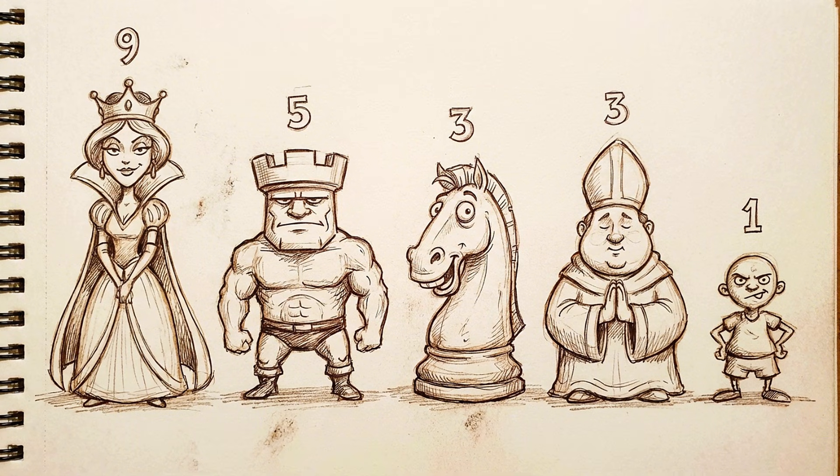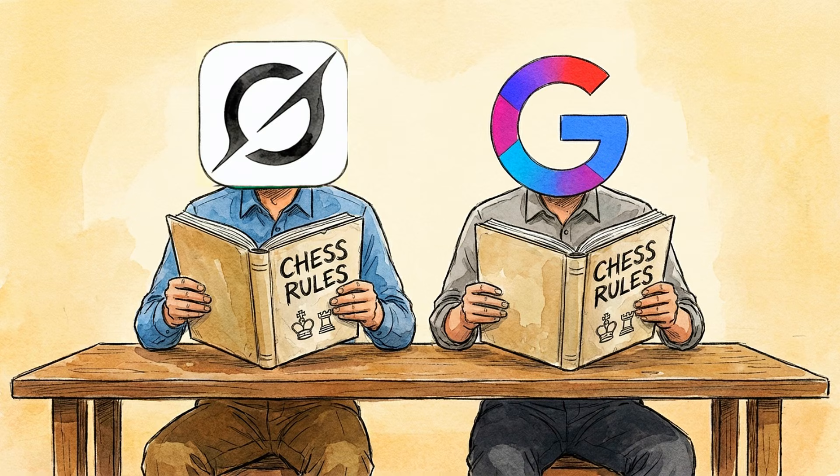Queen is 9, Rook 5, Knight and Bishop 3, Pawn 1. Both AIs are aware of this rule, so strategy matters. Best out of three will become the AI chess champion and will have full bragging rights.